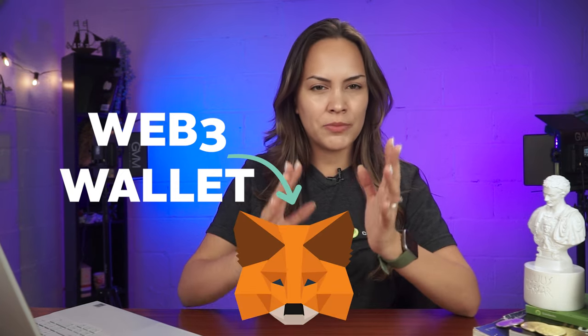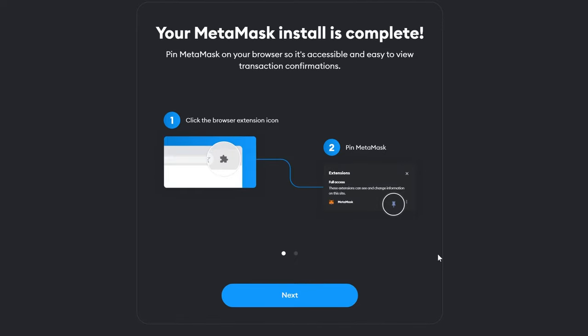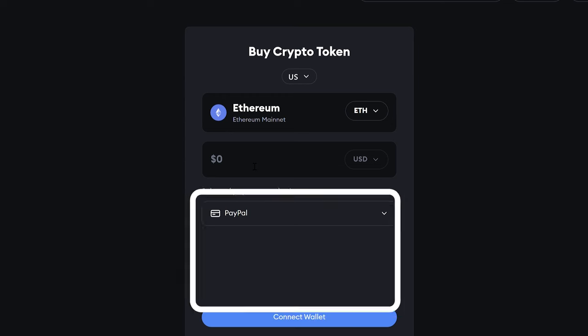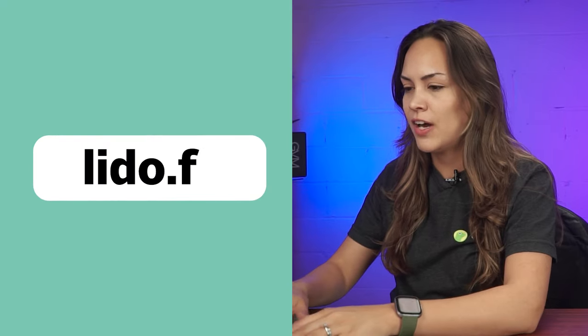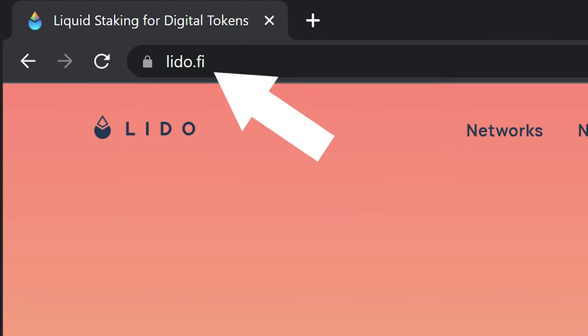First up, you'll need a Web3 wallet to begin. For this video, we'll be using MetaMask. I'm just going to assume that you already have that installed. If you haven't done so, we'll have a link to a video in the description below where I explain more about that. Fund your account with some ETH if you haven't done that already, and then head over to lido.fi. Double check that you're on their official website, lido.fi.